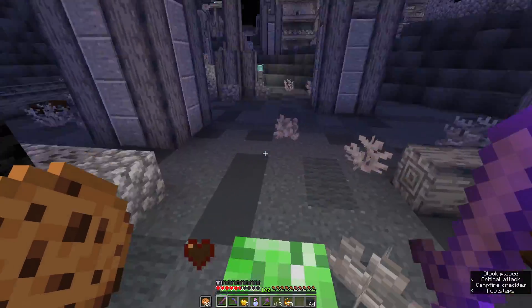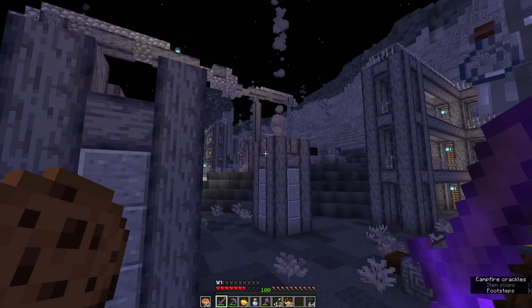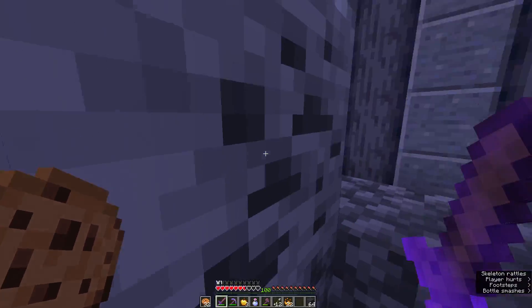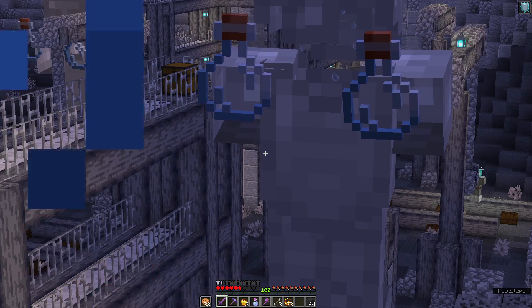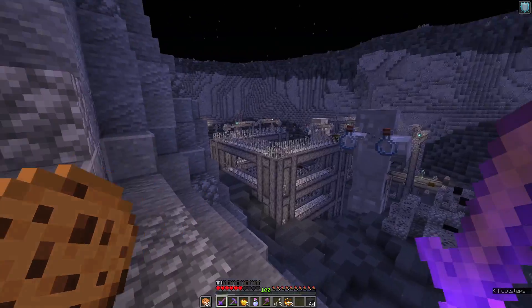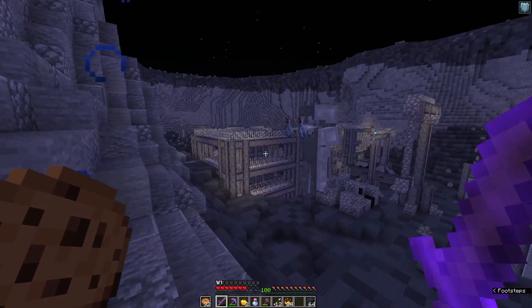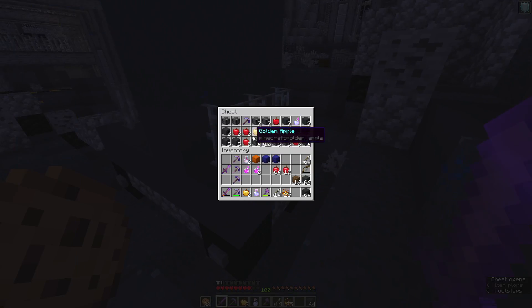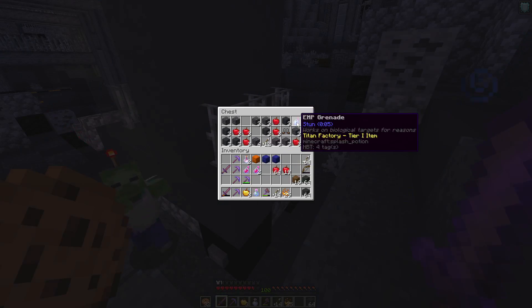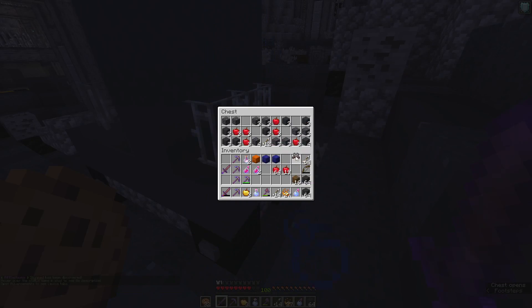Okay so the giants are annoying. I probably don't want to go kill them and I don't even see any chests in those two parts, so it's probably not even worth killing them. But I see a chest here - engineer uniform, some food, and I don't need blocks, okay.